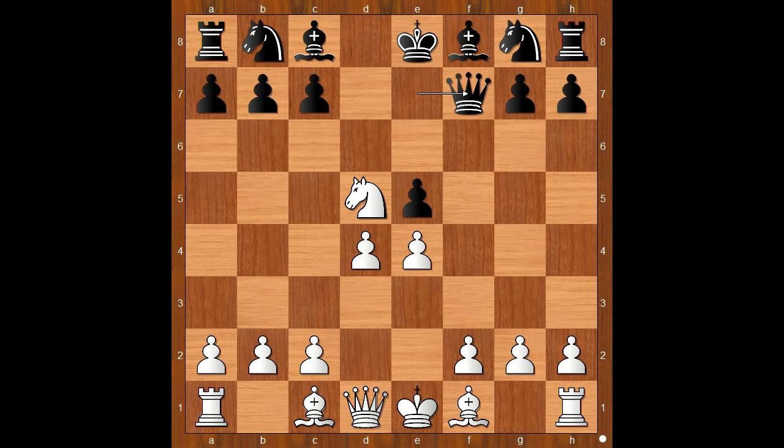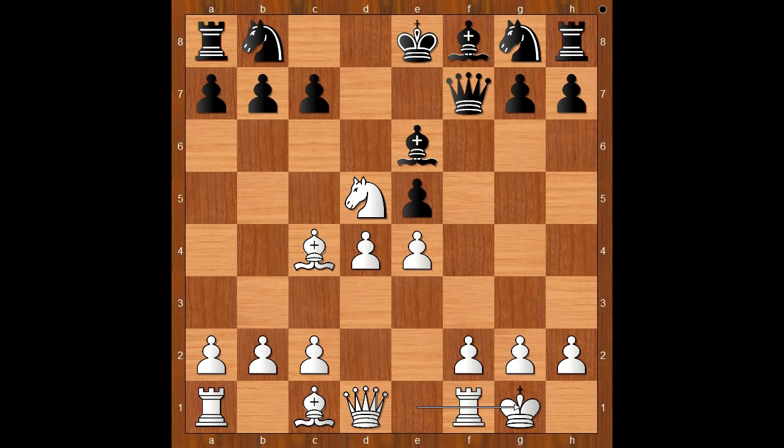Queen to f7. Bishop to c4, threatening a nasty discovery attack on the black queen. Bishop to e6, castling, c6 — attacking the pinned piece. White to move. How would you continue? Perhaps knight to c7 was expected, but there was another surprise — a bigger surprise than the first.